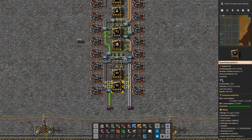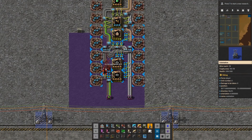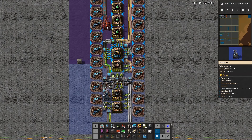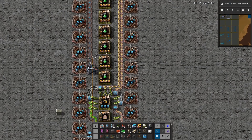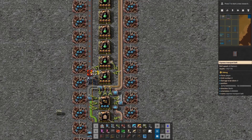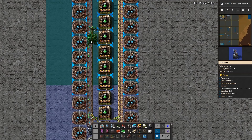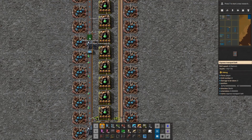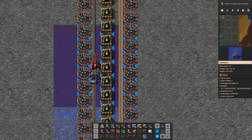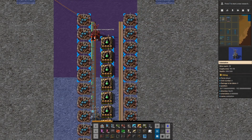The reason why this design is also so difficult is because there are other ways to design this, but there are no other ways I could find where you also have room for power poles. So let's put a power pole in here and see where the next one has to be — it has to be up there, which is an awful location. And then the last one will be here.